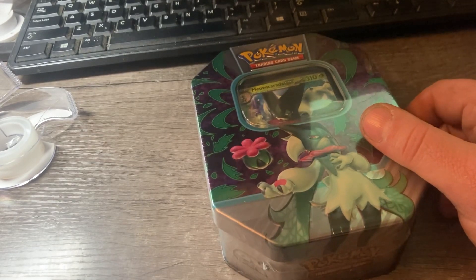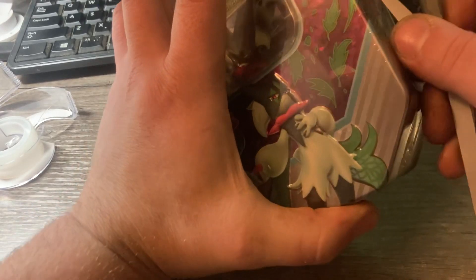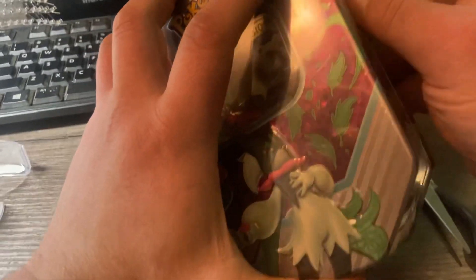That's cool. It's got the Giratina possibility in it. Lost Origin is awesome, it's got the Aerodactyl too. Pretty good pull rates — my friend pulled a Giratina and an Aerodactyl at one ETB.